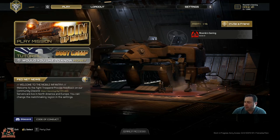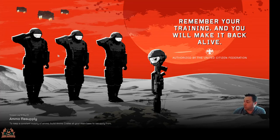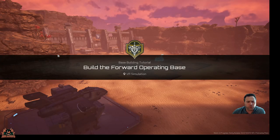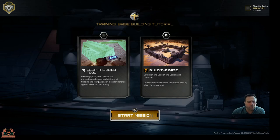So we're gonna go over here and we're gonna go on boot camp. Here it is. Remember your training and you will make it back alive. Well, we've heard that before, haven't we? Alright, so we're gonna have a quick look at this, see what all this is about. Build the forward operating base — a VR simulation. We've got a dropship down there. Build the base, start mission. How hard can it be? Let's have a go.